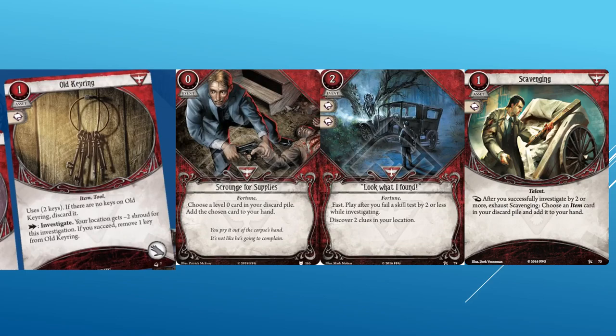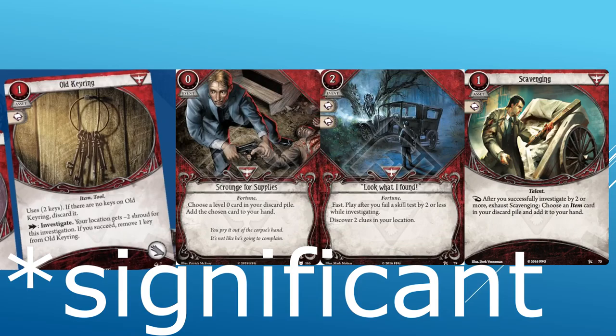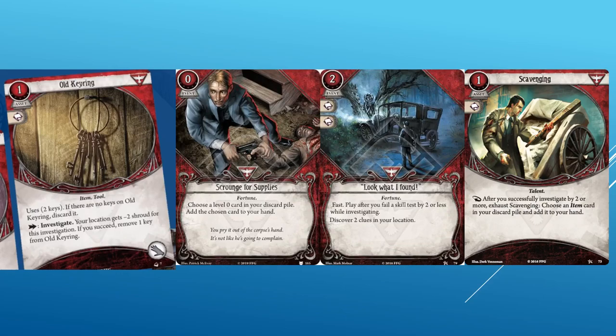Finally we have Old Keyring and Granny Orne. Old Keyring costs one, is an asset with zero XP, and has an intellect icon. It is an item and tool traited. Takes up one hand slot. Uses two keys. If there are no keys on Old Keyring, discard it. Action: investigate — your location gets minus two shroud for this investigation. If you succeed, remove one key from Old Keyring. The Keyring actually looks like it has at least six keys on it, so maybe the upgraded version will be true to the picture. This is a minor upgrade on Flashlight — you lose one key instead of a supply on success. However, Old Keyring is cheaper than Flashlight and you don't have to lose a key if you fail a test. It also discards itself when out of keys, which means you can pick it back up with Scavenging, Resourceful, or William Yorick's ability.